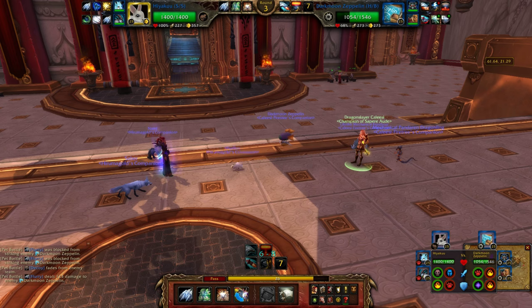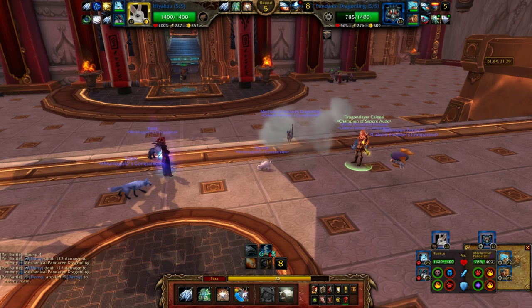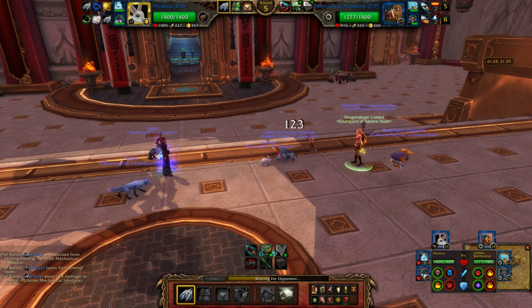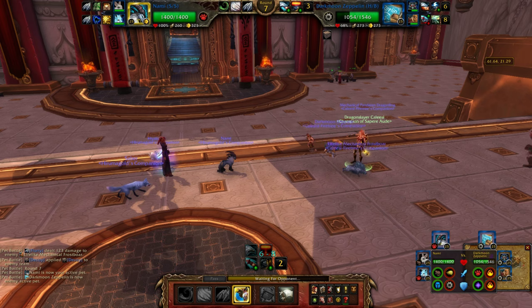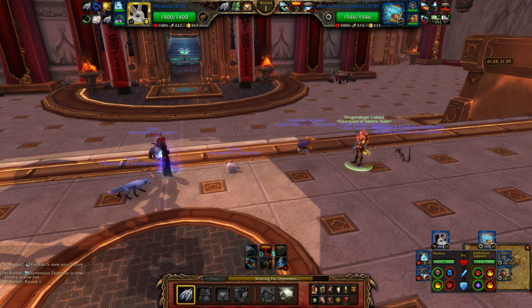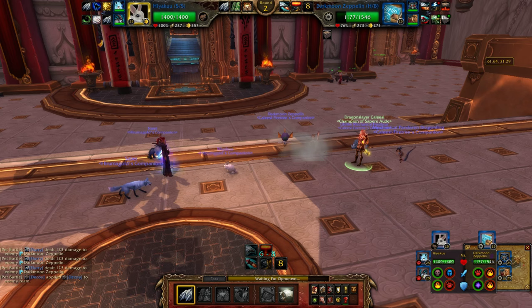This is where Flurry comes in. Since Decoy can only block 2 attacks and Flurry has the potential to hit 3 times, it can eat up 2 of the blocks and still hit 1 additional time in the same turn. Every other multi-hit move would stop on the first block and not continue, because of the way they're coded to only roll the hit chance once, making Flurry the only multi-hit move in the game that is a Decoy breaker. Flurry can take out a Decoy in 1 turn and still deal damage, while other multi-hit moves would be blocked for 2 turns doing zero damage.